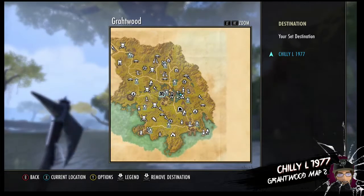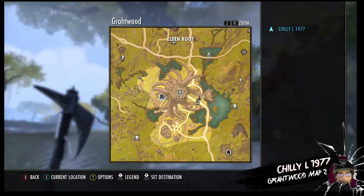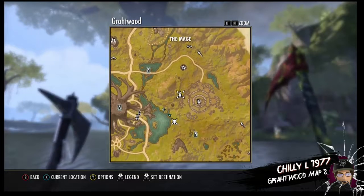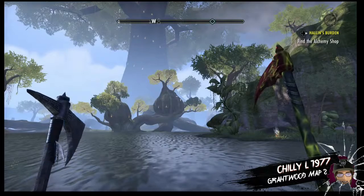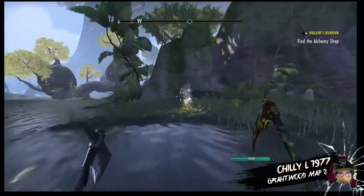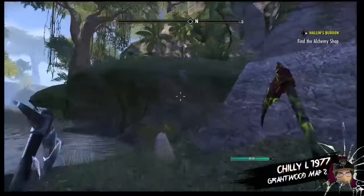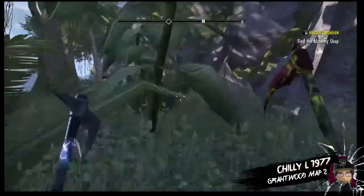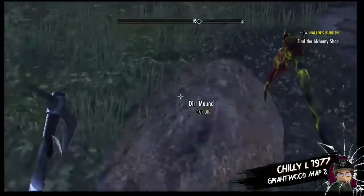Today we're just going to be east of the center of the map of Grotwood. We're going to be east of the Eldenroot wayshrine and just south of the mage stone. It's going to be right next to this little tent here.